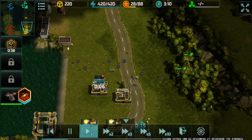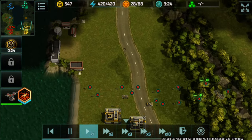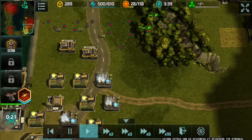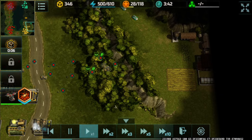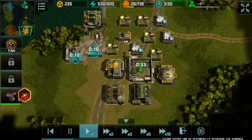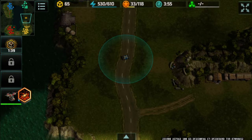Heavy assaults are effective on both land and against helicopters, and they're cheaper too. You can produce a lot of heavy assaults early in the game as opposed to spending on a special vehicle factory for level two Typhoon production, which requires going HQ3 and is more expensive.